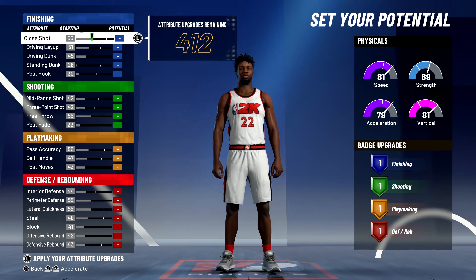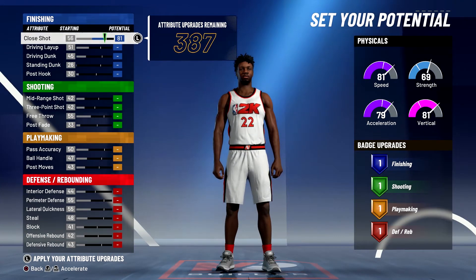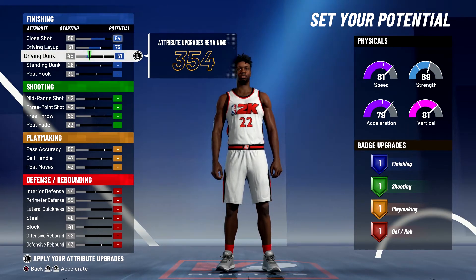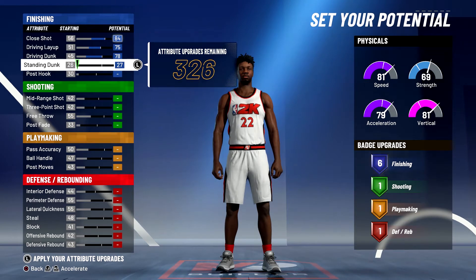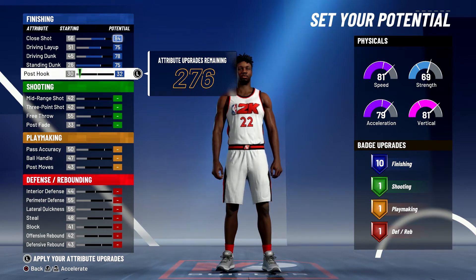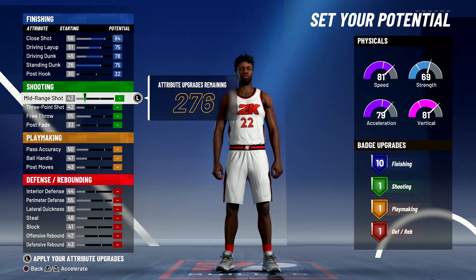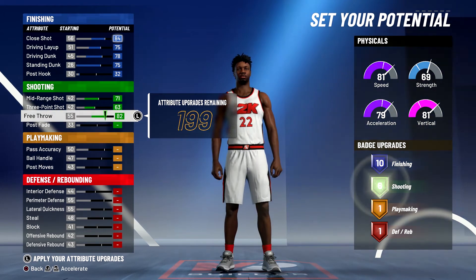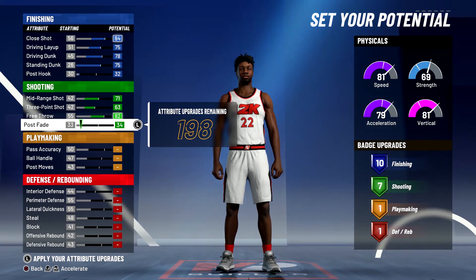For your attributes: for close shot bring it up to the max 84, max out your driving layup, max out your driving dunk to 78, max out your standing dunk to 75, and bring your post hook up to 32. That's going to give you 10 finishing badges. For shooting, you're going to max out your mid-range shot, max out your three-point shot, bring your free throw up to the max, and bring your post fade up one.